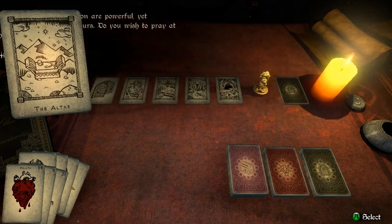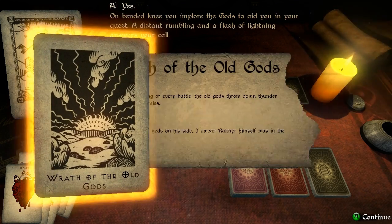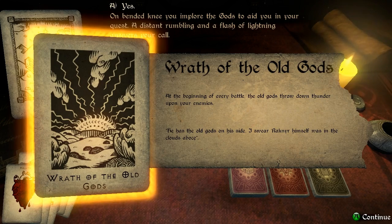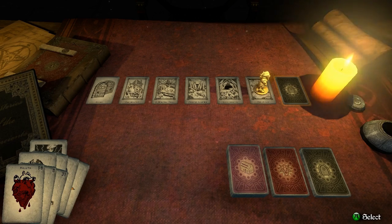The Altar. The gods of the old religion are powerful yet unpredictable in their favors. Do you wish to pray at the altar? Let's go ahead and pray and see what happens. On bended knee, you implore the gods to aid us in our quest — a distant rumbling and flash of lightning answers our call. We get Wrath of the Old Gods: at the beginning of every battle, the Old Gods throw down thunder upon our enemies. He has the Old Gods on his side — I swear Ragnar himself was in the clouds above. Let's see what this last card brings us.